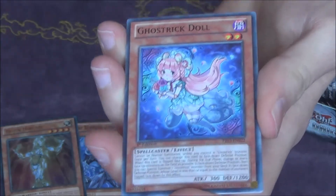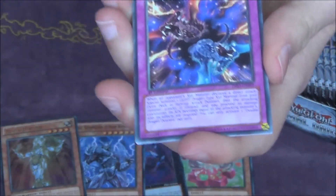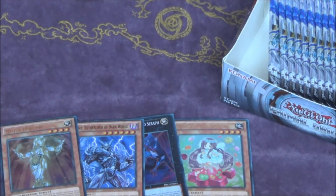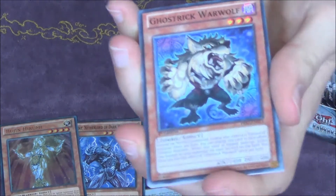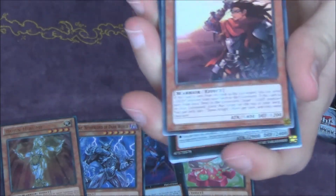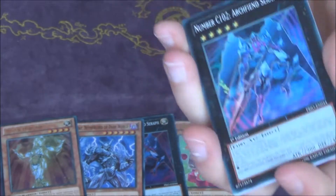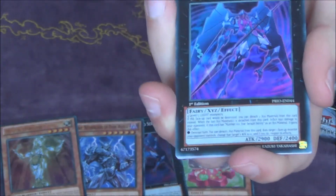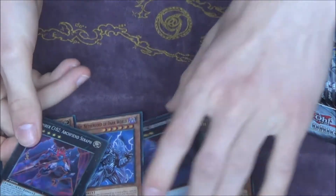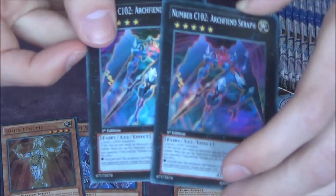Rose Archer, Scrap Factory, Ghost Strike War Wolf. I skipped to the foil again — I suck at this. Dawn Knight, and we got another — oh damn, that's not so cool. I don't like that. We got two of the same Supers. Let me check — yeah, I'm pretty sure this is the same. Two of the same Supers in one box.